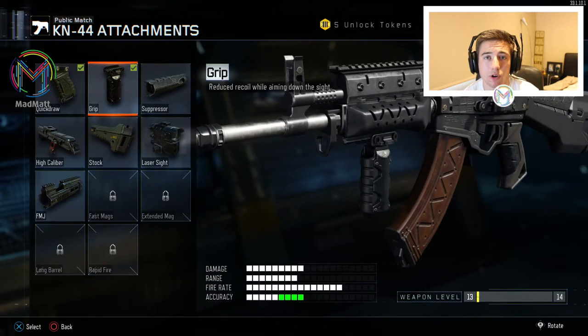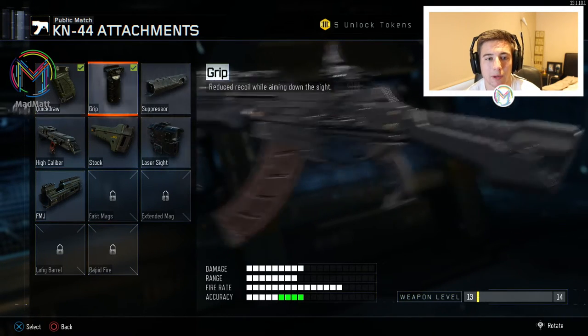Next up we have grip. Grip is just for more accuracy at longer ranges — it's much easier to get the kill as well. I recommend putting grip and quick draw on there for your two attachments, but you can change those as you like. That's my two recommendations.